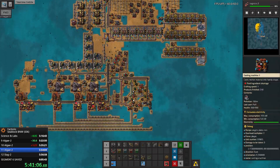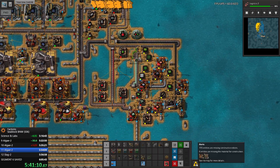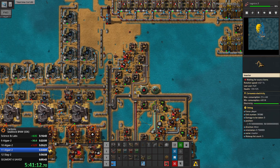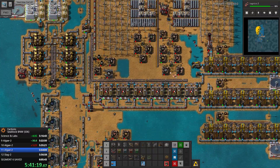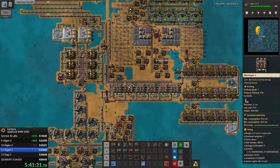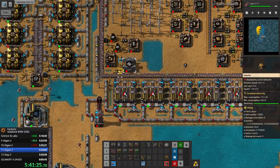Let's see - can we do this? I need chemical plants. I need both chemical plants and hydro plants. Hydro plants are going to take forever to craft.